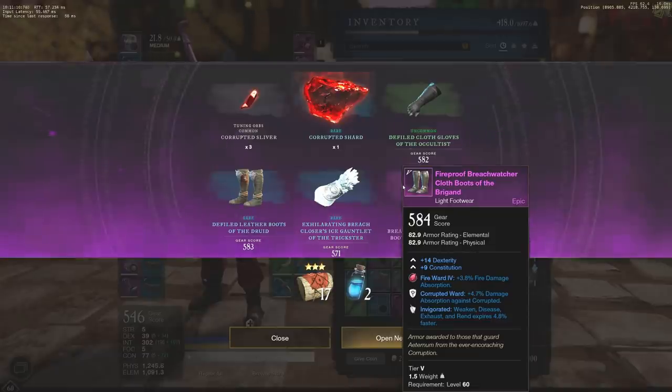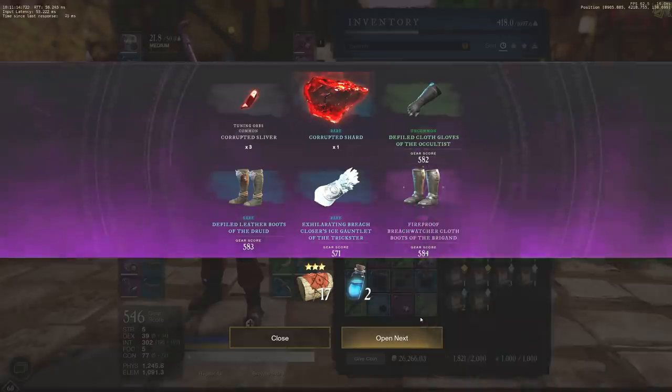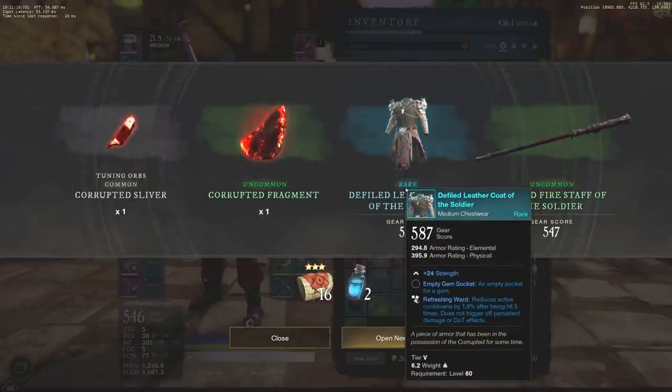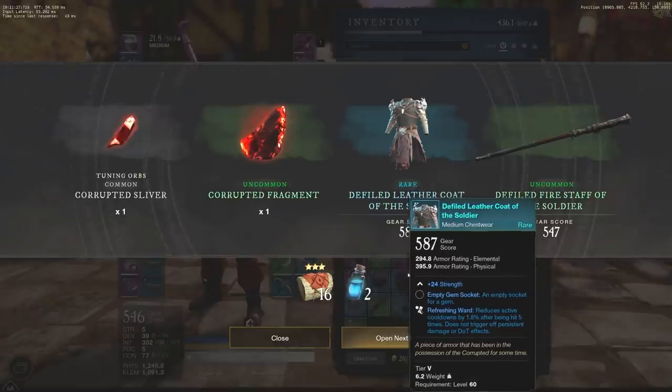Weakness, disease, exhaust round expires 4.8% faster — that's actually a good drop. We're going to take a look at that one in a little bit more detail in the inventory as well. 587 — this is actually a really good strength piece right here. Medium chest wear, if you're going for more of a lightweight or medium build with just full strength to take people out quickly, very solid as well.